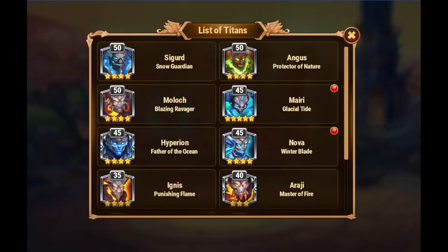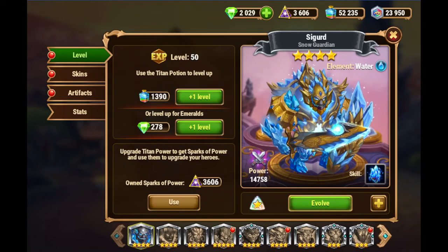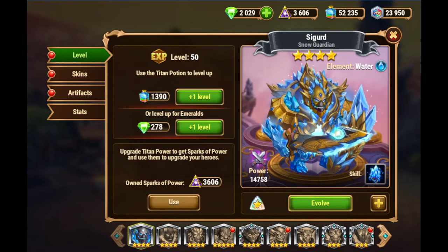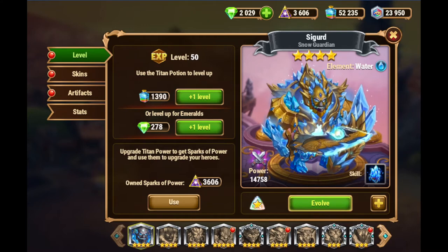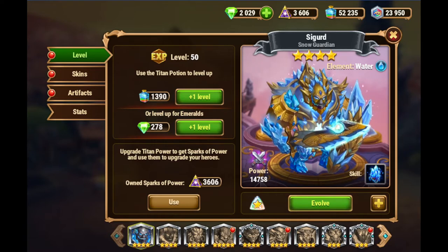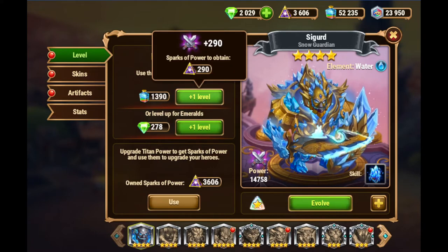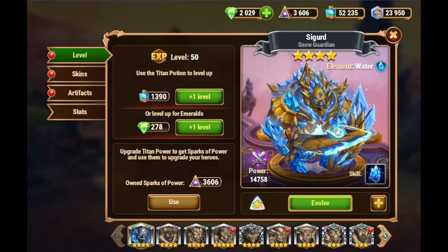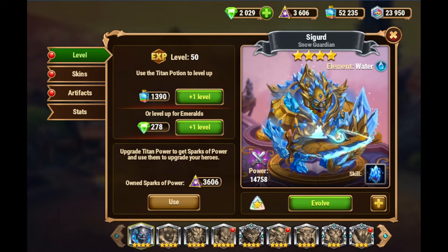I go here to the guild, to the titans. I pick a titan I want to upgrade — let's say Sigurd. The difference is I don't get to choose how many titan potions I want to spend, like doing half a level one day and the rest the next. I can only spend the total amount necessary to do the upgrade. So this would be 1,390 titan potions for the next level. That's what titan potions are used for and why they're important.